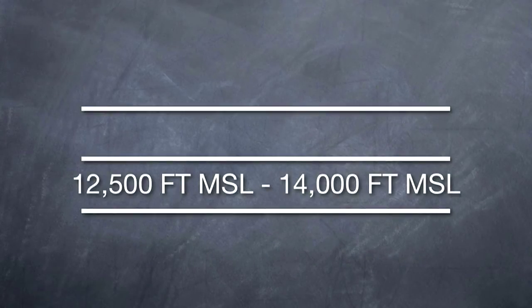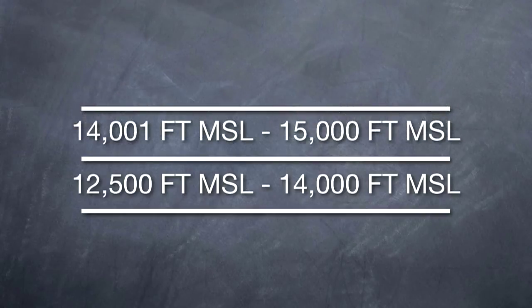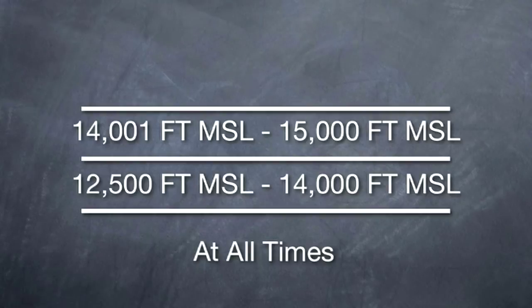Above that, from 14,000 feet MSL to 15,000 feet MSL, the flight crew must be on oxygen at all times at these altitudes. That means as soon as you cross that 14,000 foot barrier, you must be on oxygen if you're in an unpressurized aircraft.